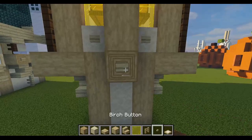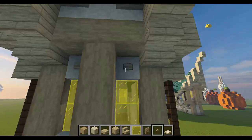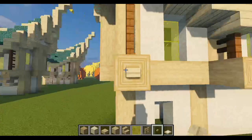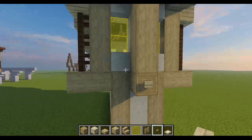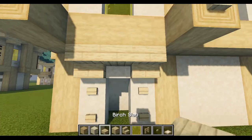Now I'm going to grab a birch button and fill in a couple of areas. We're going to put a button on all of the exposed logs here, also one here and here, three here, one here, then four there, and one-two-three-four here. This is our doorway, so I like to put a little pattern here to make it look a bit nicer.